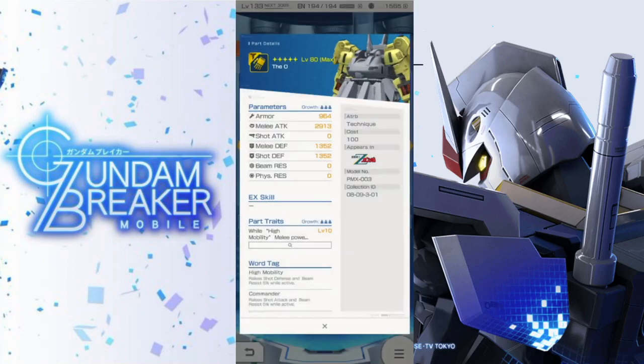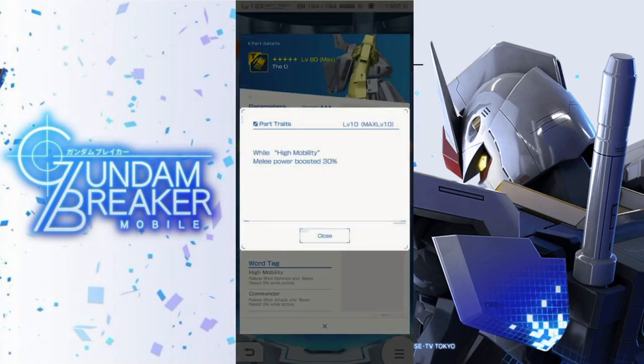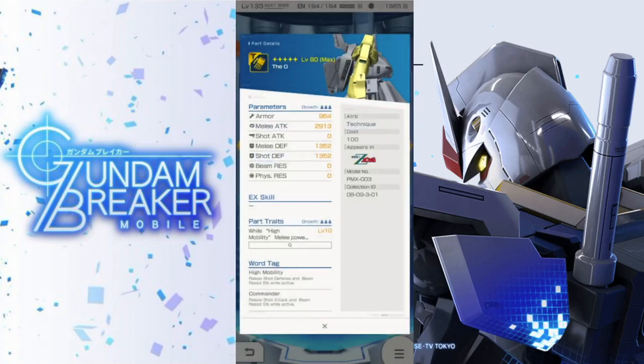Now for the arms, you're going to have some immense melee attack. With the high mobility word tag, your melee power is boosted 30%. This thing is already looking like a powerhouse. I didn't think it was going to be so immensely powerful on the melee side — I was really expecting this to have a lot more defense because it's just so thick. But hey, I welcome a new outfighter.